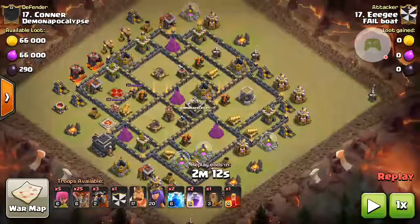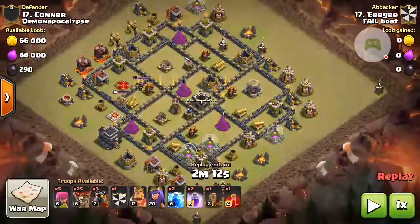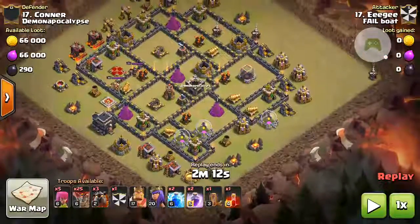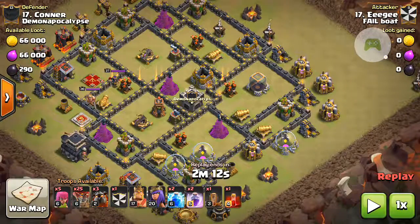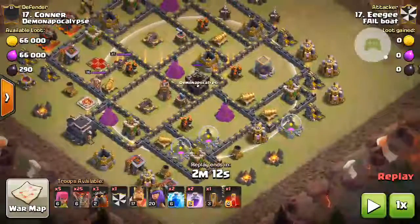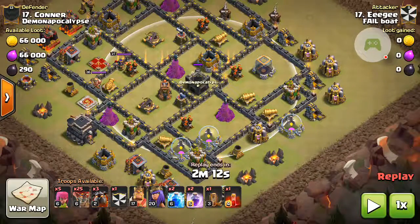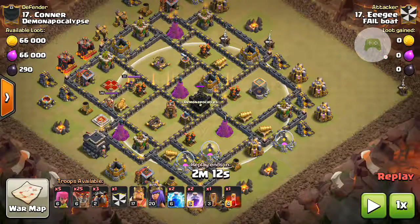This replay is by Iggy against their number 17, Connor. He's got a pretty decent anti-three-star base, and Iggy's going to tackle this with a Queen Pop LaLoon. The reason Iggy chooses this is you can see — checking the CC radius — we can get an easy pull from the right side. He does have everything set to air, but his Town Hall 8 defenses just aren't enough to take out a full Town Hall 9 Queen Pop. Let's go ahead and see what happens.